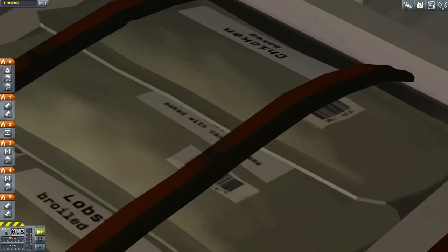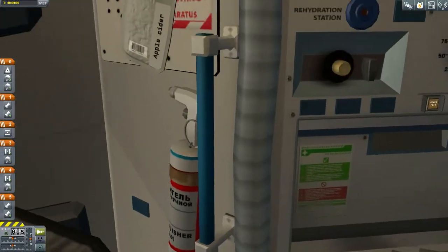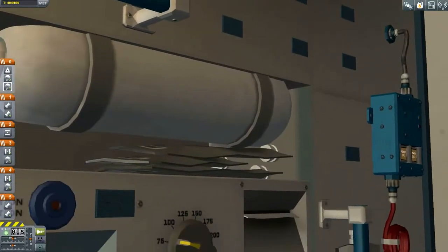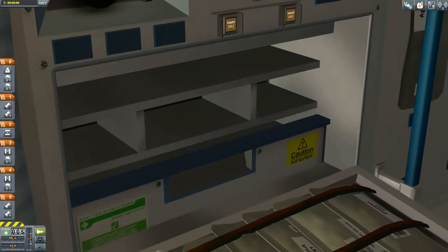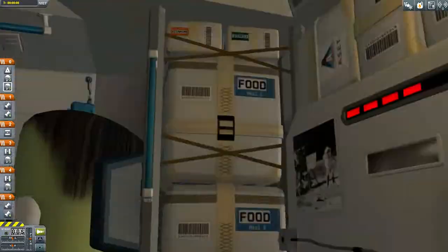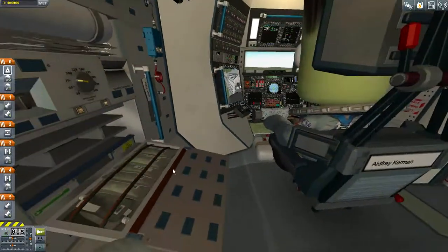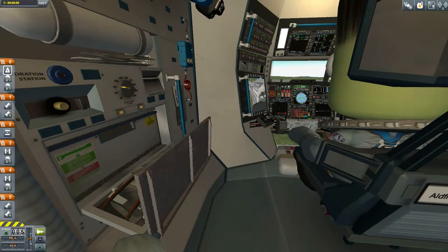And because this is KSP, we have to have snacks. Lobster. Baked... chicken bakes. I've got some apple cider, some more snackage. You can click on this to heat up your meals. Food, food, snacks, utensils, vitamins - yes, they have lots of snacks. You have to have lots of snacks on your flight because it's important to have snacks.